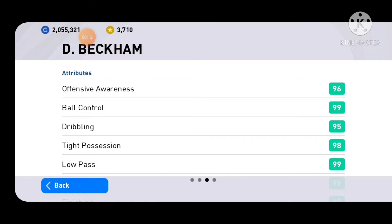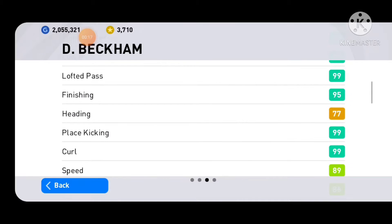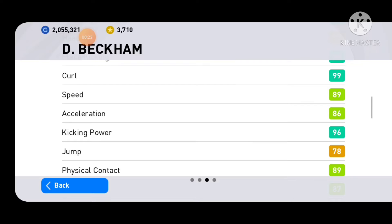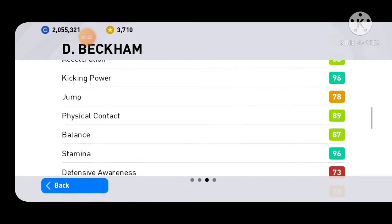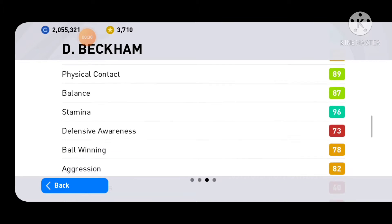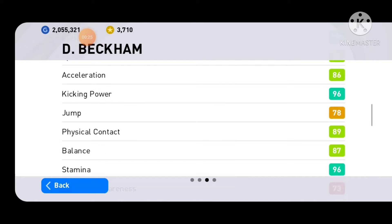In the low pass and lofted pass, this is a full 48. The player kick is a full 99. This is also the best card, full 49.